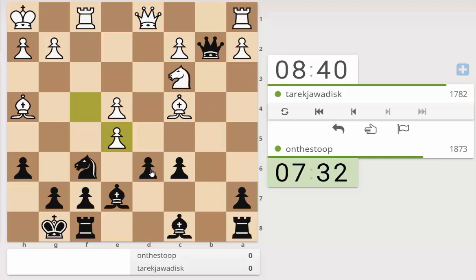We could take on c3 and then take on f6 - queen takes c3, pawn takes f6, bishop takes f6, and then we would have to recapture with the g-pawn which is not what we want. So I think we just want to play d-takes, and we still have the threat on the c-knight.